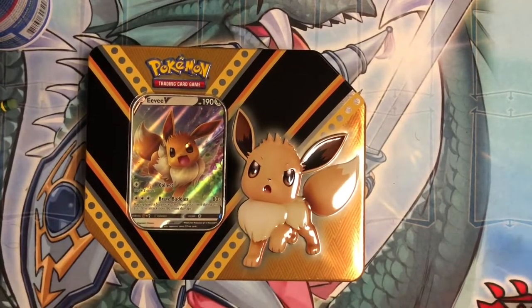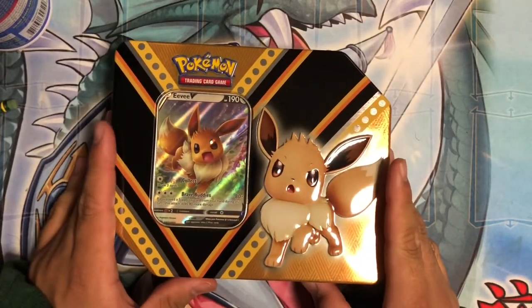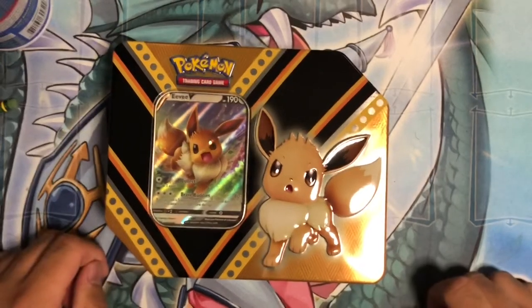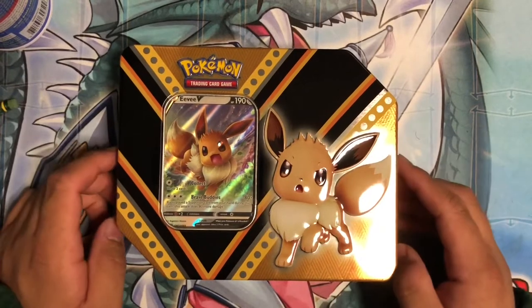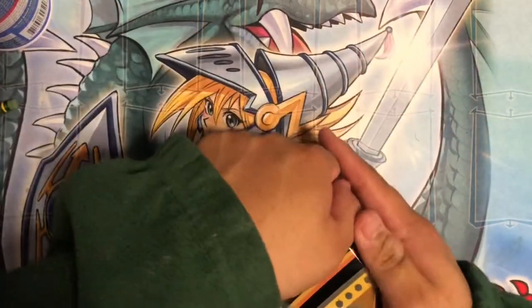What's up guys, my name is Darren, aka Padawan. I found this at Walmart — I literally took out the plastic and saw this. I was looking for Celebrations, didn't have any, but I found this. I'm a little bit curious about it, so I thought I'd get it. I like the artwork, I like Eevee — it's one of my favorite Pokémon other than Pikachu. Anyways, straight into it, I'm going to open this tin and see what you can get in it.